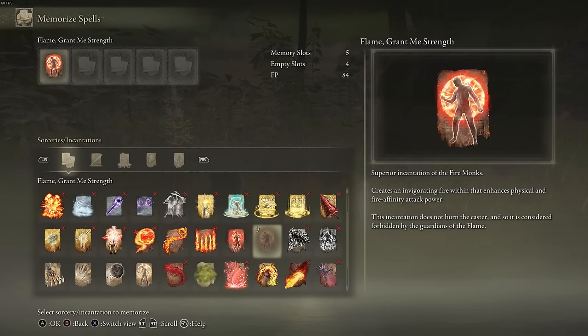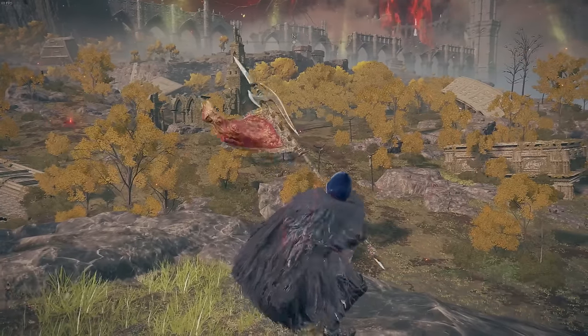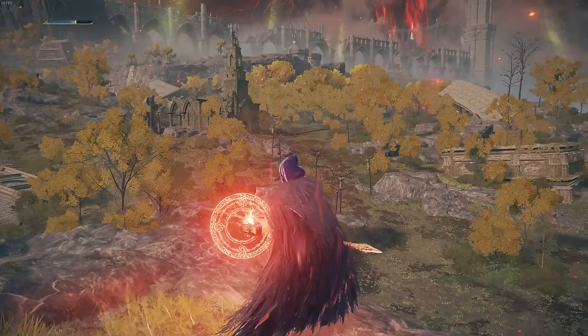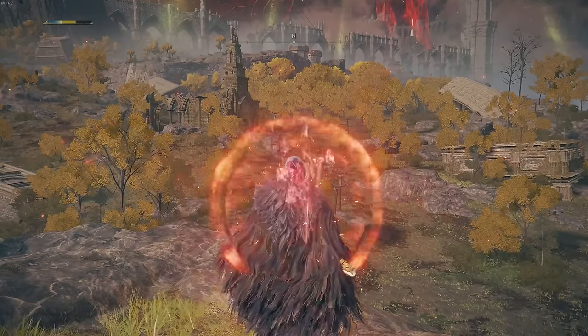Spells: Flame Grant Me Strength. This is located just outside Fort Gael — you'll see it by a body surrounded with those flamethrower heads. It gives you around 20% boost to your physical and fire attack. Here's how we do it: buff yourself up with Rallying Standard or Golden Vow, and then shortly after with Flame Grant Me Strength.